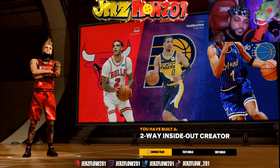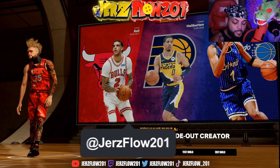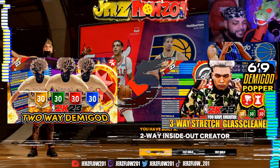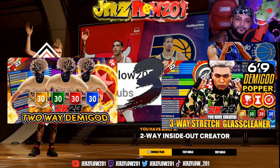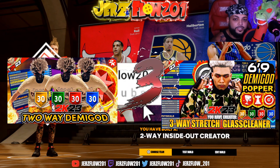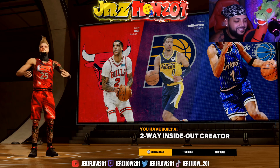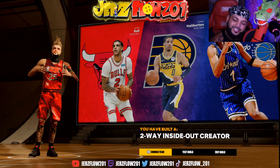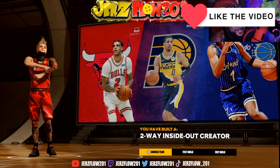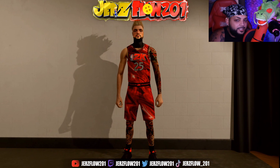Hey, what is going on everybody, it is JudgeFull2 here with the official NBA 2K23 next gen. We got the craziest 6'8" build. Drop a like and sub for your boy — we're dropping straight demigods on the channel. Any tips and tricks you need, I probably already made it. Let's get into this video, we got a nasty 6'8" PG. Look at the drip!